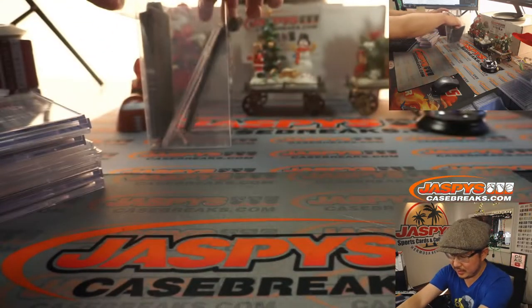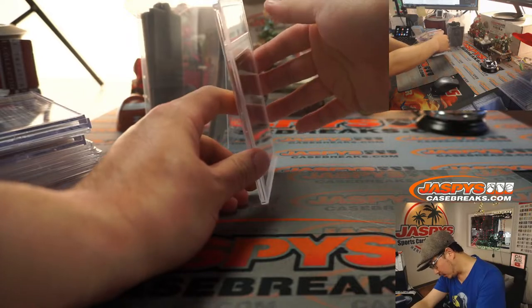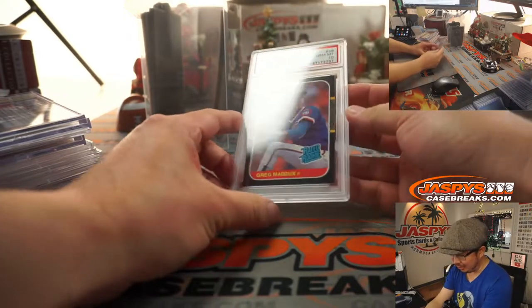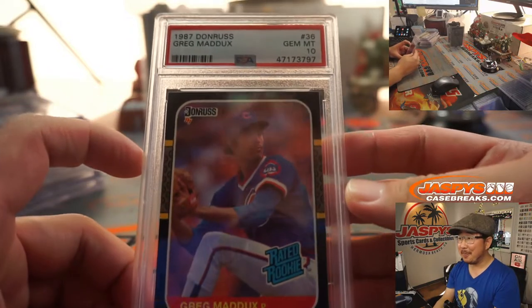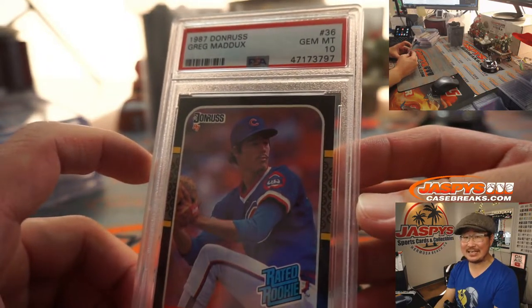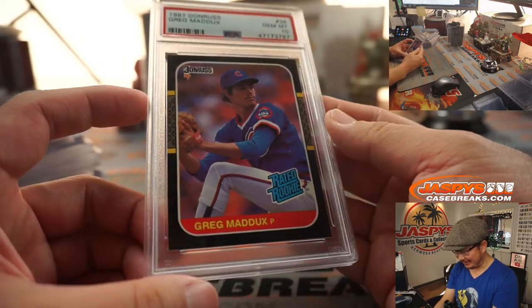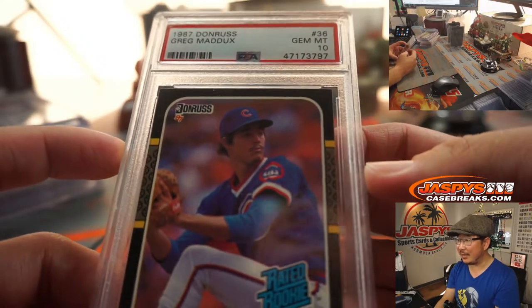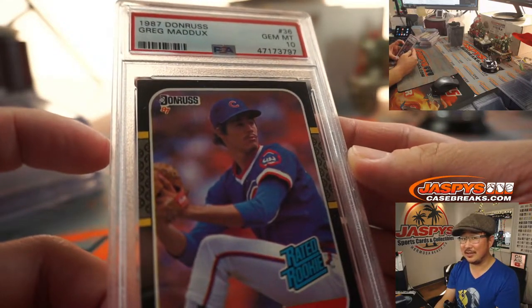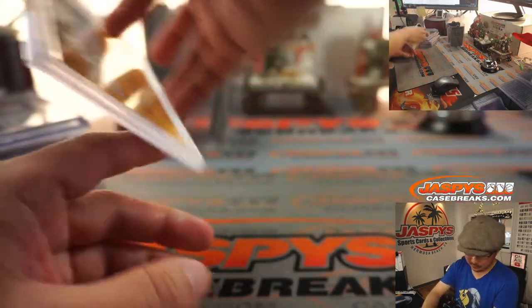The final one is going to be baseball — looks old school. Wow. Rated rookie, Greg Maddux. That's pretty cool. 1987 Donruss, PSA 10. I'd argue that you're not finding a lot of 10s in some sets from the late 80s. He rocked a stache back then too — forgot about the Maddux stache. That's pretty sweet.